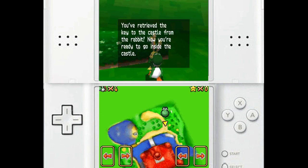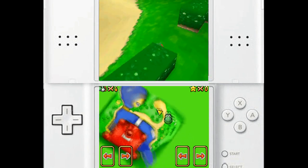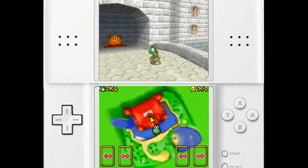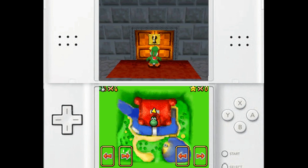But for now, let's just get our key to the castle. Sure, I'll save. Now let's head back to the castle. Again, long jumping is the fastest way to go, especially as Yoshi. So once you get your key, you can just hop on in!